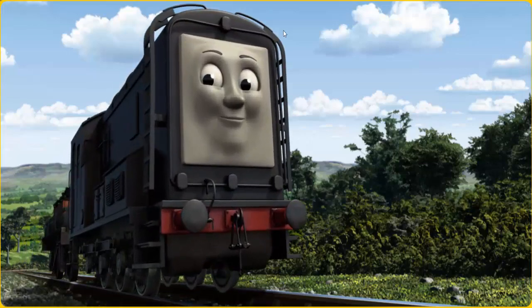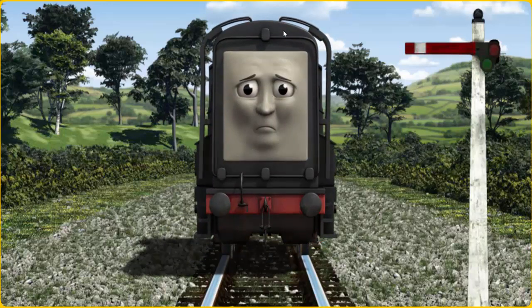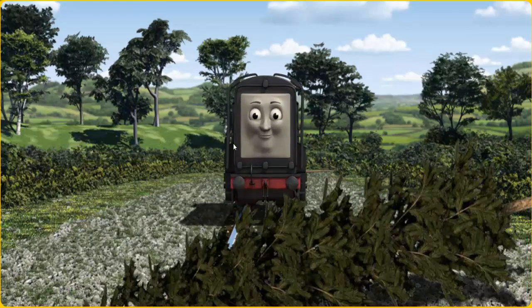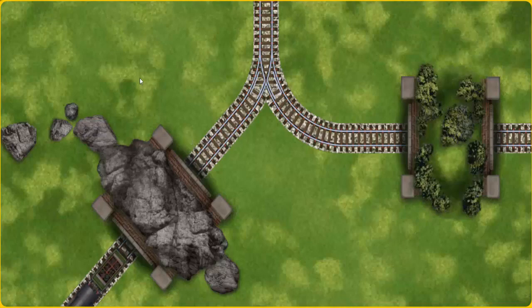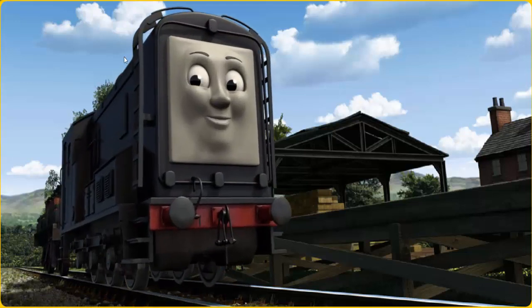Diesel went through the countryside. Suddenly, Diesel had to stop because of a broken signal. He needed to go a different way. Find the track that goes through the rocks. Diesel was on the wrong track. He would have to go another way. Show Diesel a track that goes through the rocks. All clear! Diesel arrived proudly at Farmer McCall's farm. With your help, he was right on time.